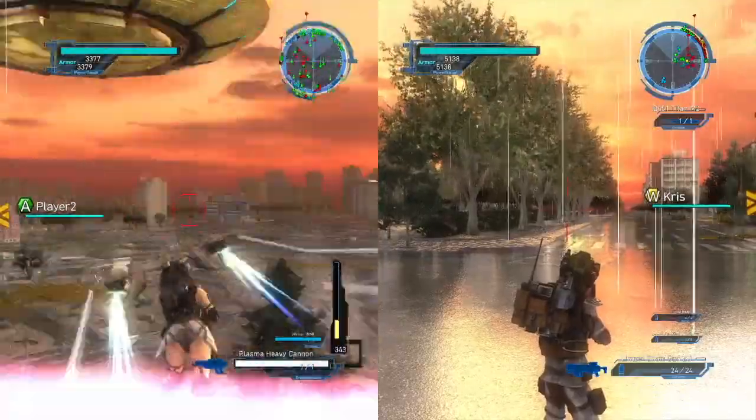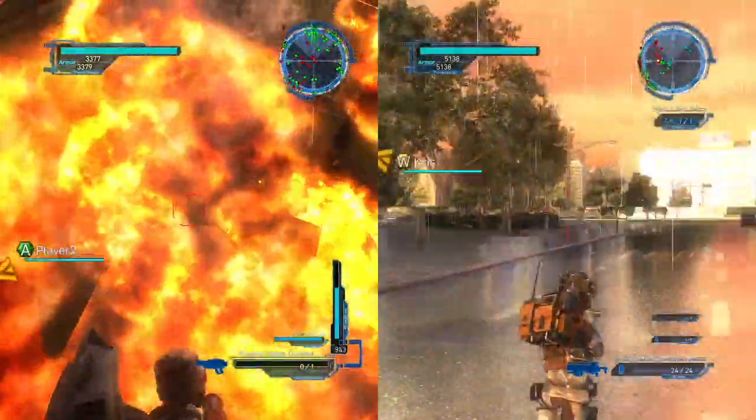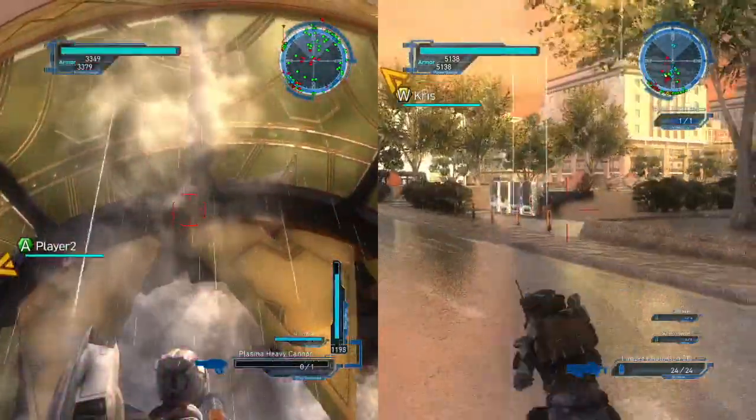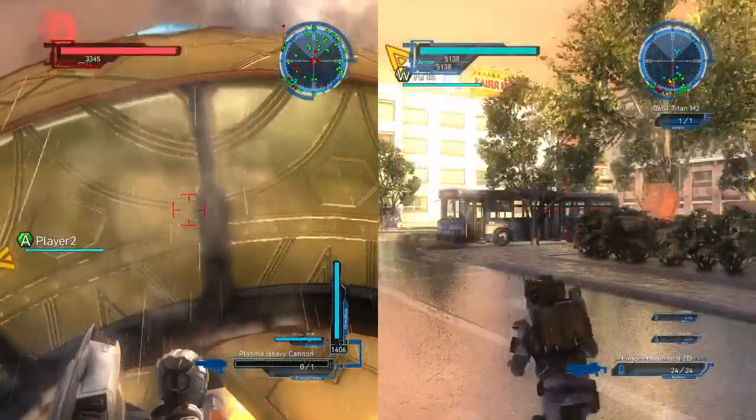You need to do a split screen if you want to automatically do it with Wing Diver and Fencer as well. That's what I do — I combine the class that can do it automatically with one that cannot.